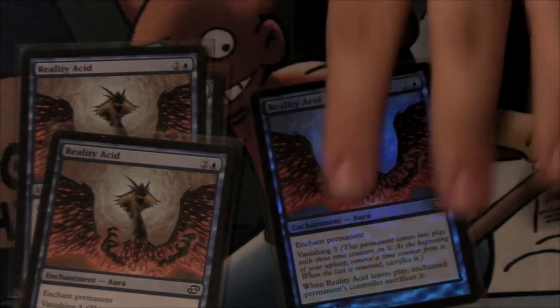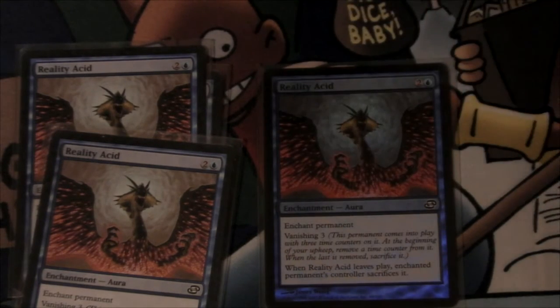This deck I still have together and still play to this day, though it's a little different now. My original Reality Acid deck was green-blue, and now it has turned into a blue-white one with Venser and Roc's Dire Horn to make them skip their battle phase, because it's a little more tuned now. I still like playing the deck, but everybody hates playing against it, so I never play it anymore.